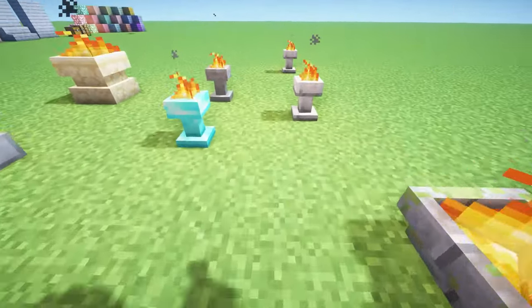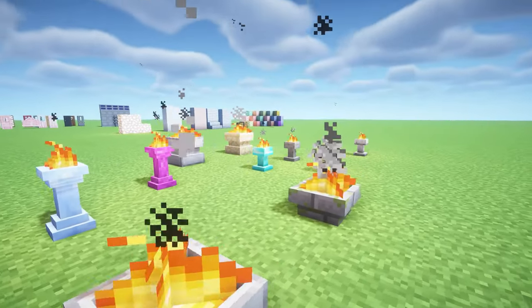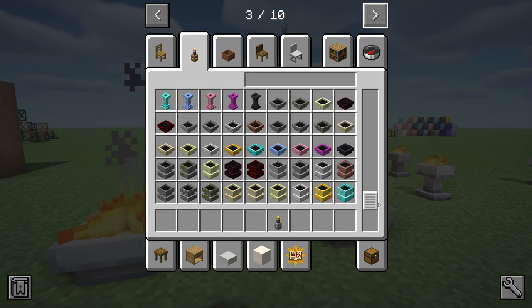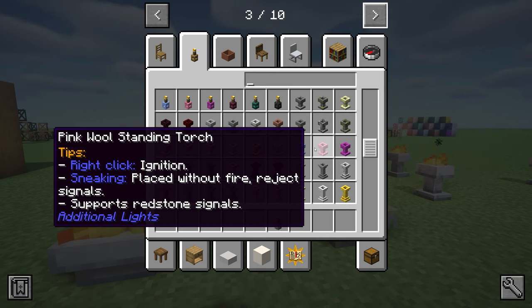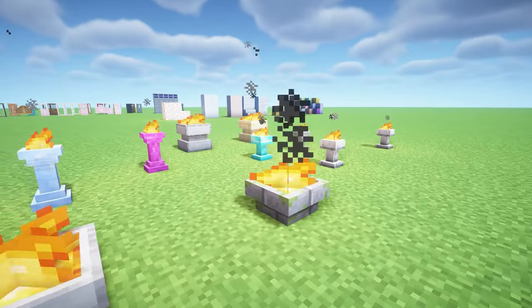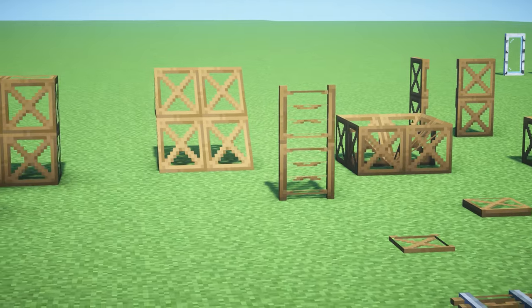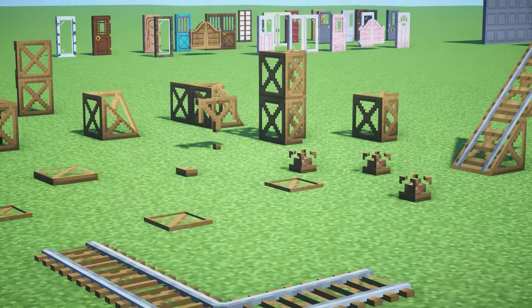This next Minecraft mod is called Additional Lights and it adds all these different lights to the game. They come in so many different colors and designs. Here on the tab page you can see they all come in the different stone types, even gold and diamond variants, plus some colored ones too. There are so many different types of lights you can use for your Minecraft builds.